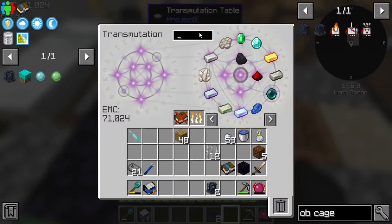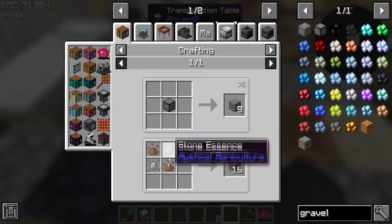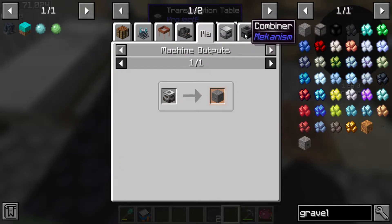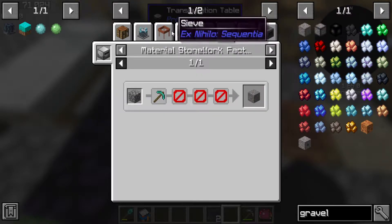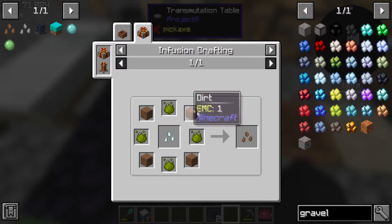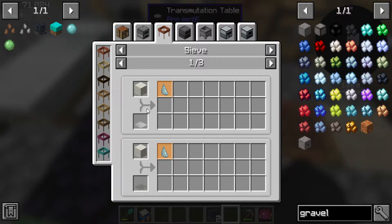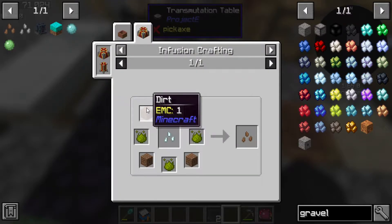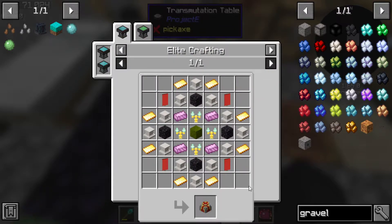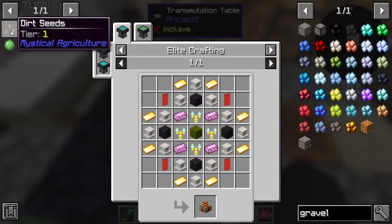The next part of this is kind of a pain in the backside as we need to figure out the best way to make gravel. Actually, you know what - this might be a really good time to get into mystical agriculture. It might be a really good time, but it's only tier 1 seeds. Prosperity needs end stone, and mystical agriculture is quite a bit away actually, so that's probably not gonna happen right this second.